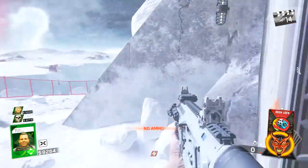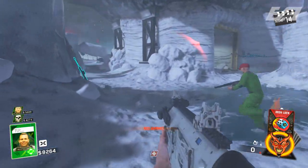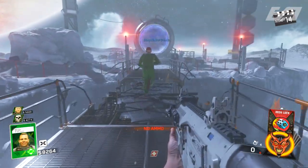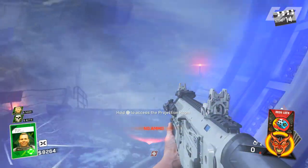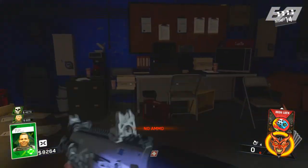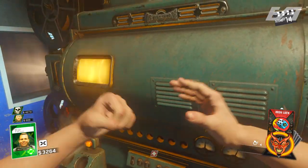Once you have all three pieces, head outside where you can see a portal way off in the distance that you can't quite reach. With all three pieces of sheet metal, go over and hold Square or X on Xbox to build a bridge. Once the bridge is built, jump right into the portal and pack-a-punch your weapon for the standard 5,000 points. As for double pack-a-punch, there's seemingly a way via the new Fate and Fortune cards, but we don't have the steps just yet due to limited hands-on time.